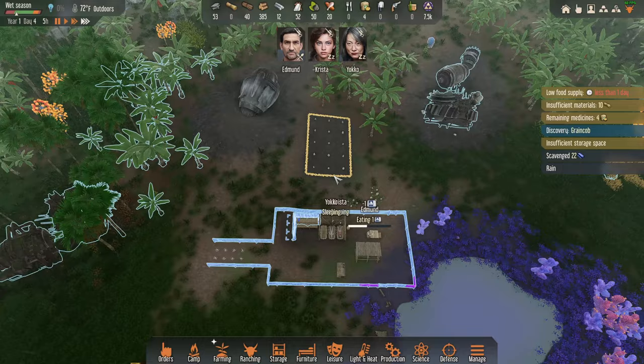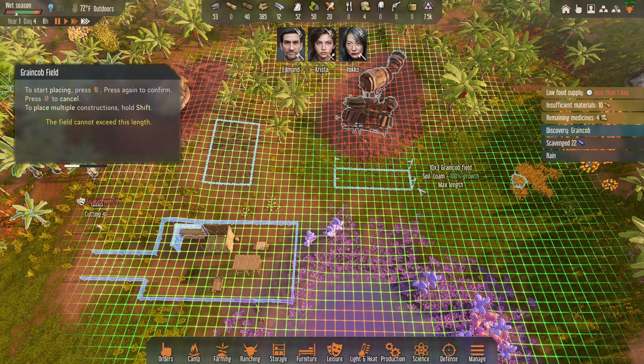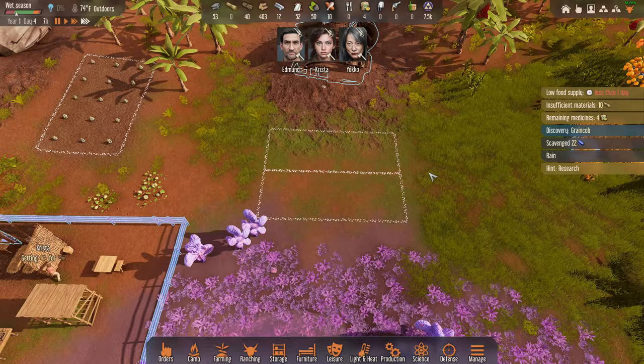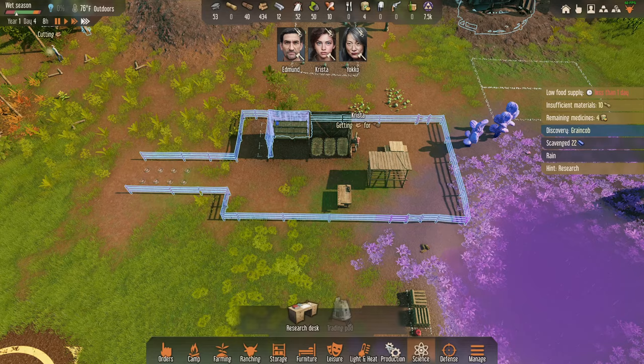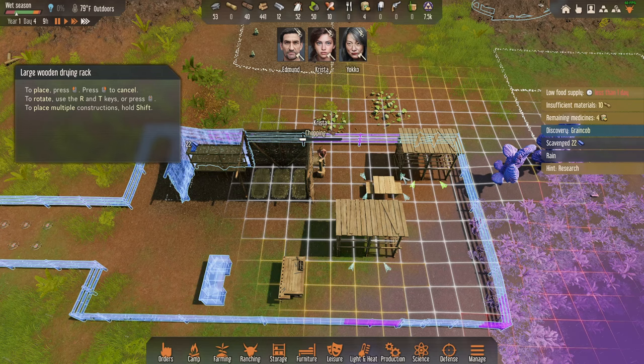We got the green cob! I'll grow it in strips so multiple people can work on the farm — only one person can work on a farm at a time so strips let you have two people out here farming. The game is telling us to research and I totally agree — let's be smart about it. Keeping it simple, keeping it small. I'm liking it already.